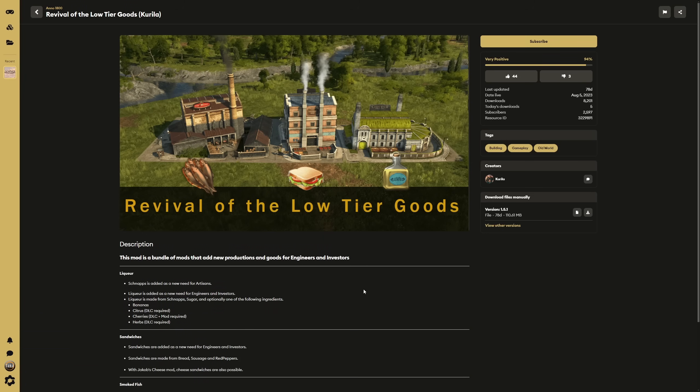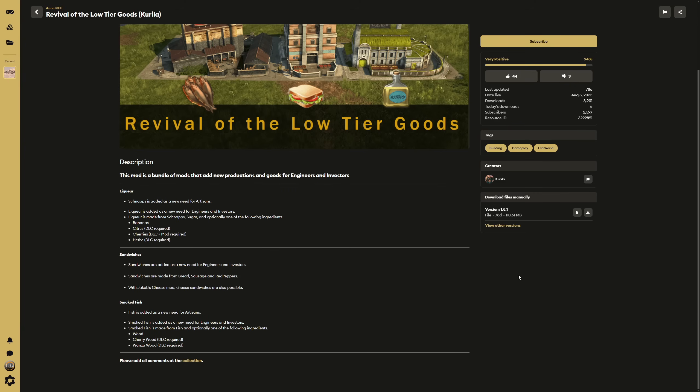The second option for a mod that changes residential tier needs is actually a pair of mods, both by Carrillo. The first is the Revival of Low Tier Goods — a bundle of mods that adds new productions and goods for engineers and investors specifically, as well as some additions for artisans. Schnapps is added as a new need for artisans. Liqueur is added as a new need for engineers and investors. Liqueur is made from schnapps and sugar.